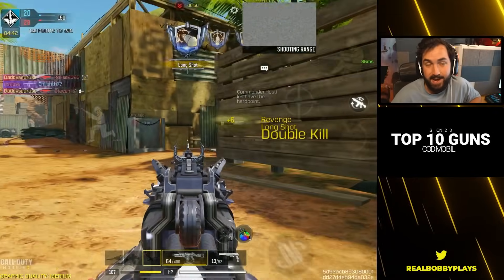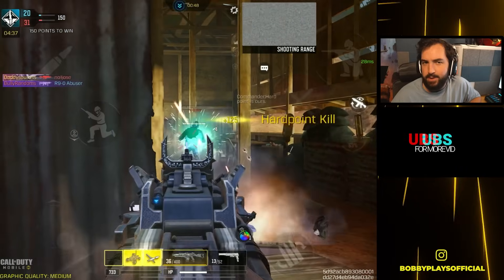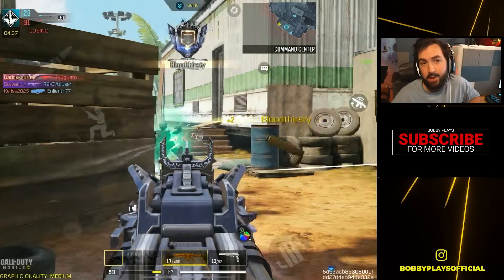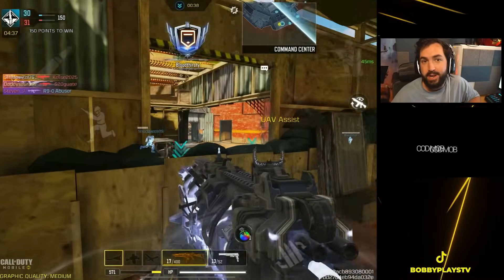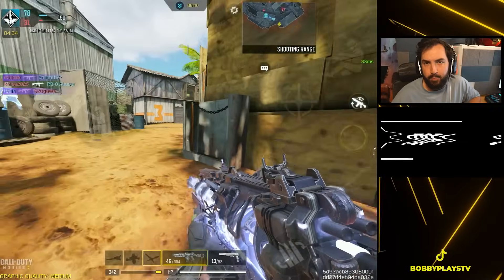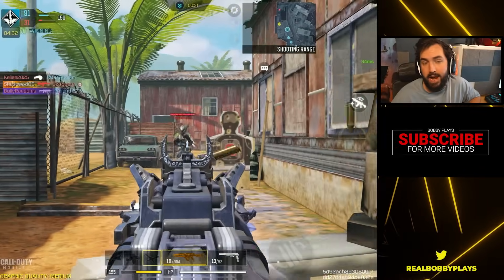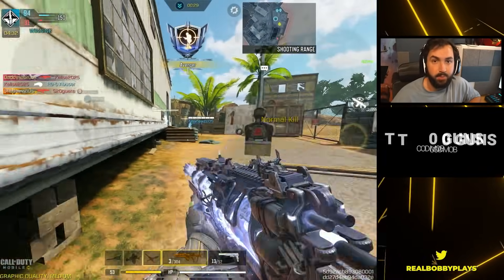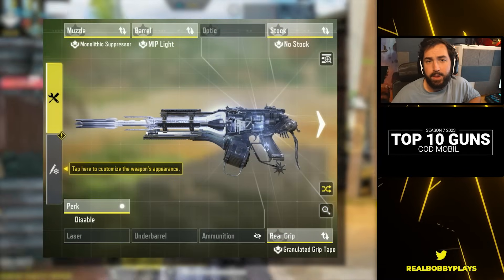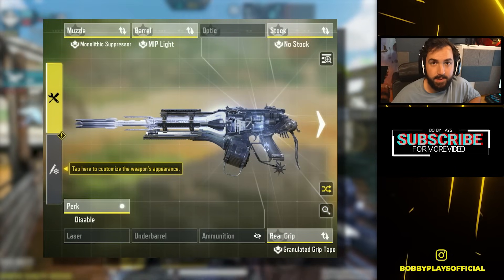Number two, it doesn't have very good bullet spread accuracy or many options to improve it, and especially because the no-stock is a must-use attachment, it will struggle a little more in range gunfights. Number three, it doesn't have great multipliers on anything besides the head, which makes it very difficult to decrease time to kill by landing upper body shots. So it's more of a spray-and-pray weapon, but if you ever feel like flipping your brain off and hopping into a ranked game, the Holger is absolutely the gun to use.